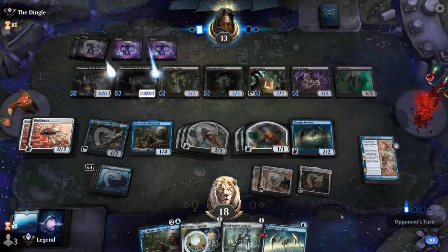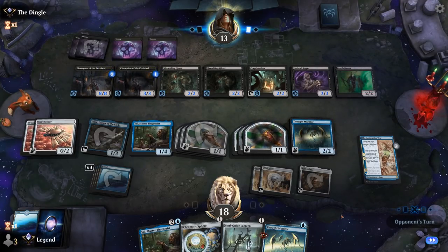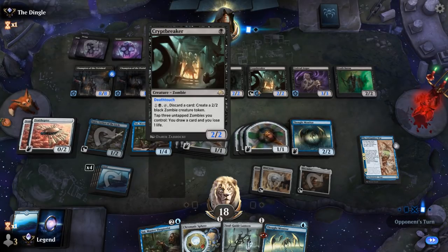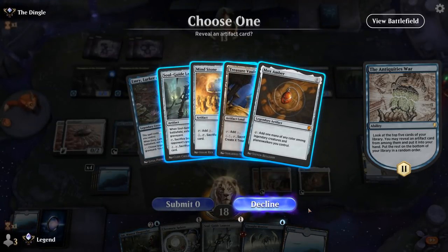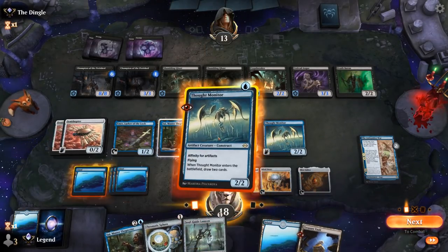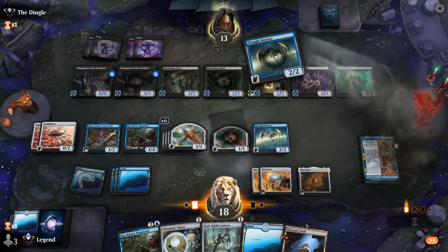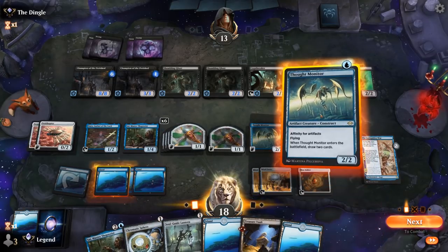Shambling Ghasts appears. Opponent is going to draw a few cards and can make a zombie token with their Gravebreaker as well. Now I would like to find some interaction if possible. Probably take Treasure Vault as an artifact land for the turn, then kick things off with Thought Monitor. We can sacrifice Monitor with Psi and replay it with Emery.